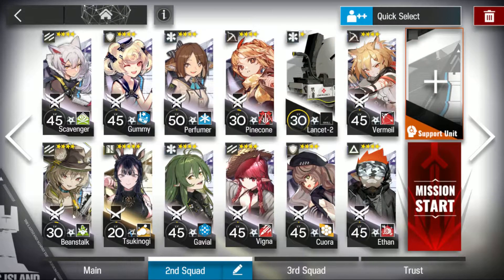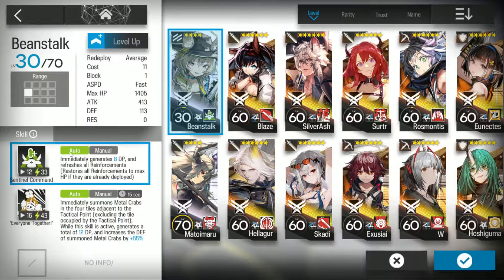Two vanguards: we have Scavenger and Beanstalk. Scavenger skill 2, Beanstalk skill 1. Beanstalk is a ranged vanguard.